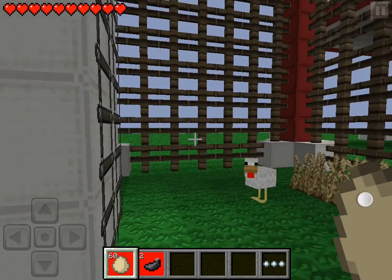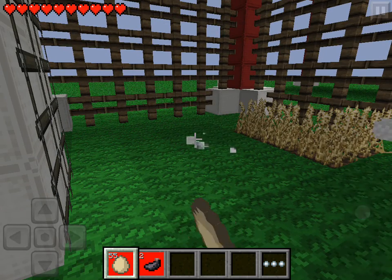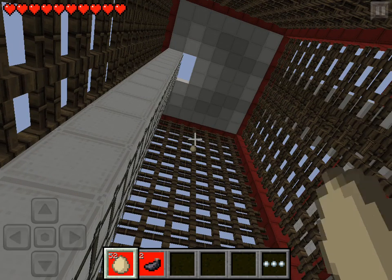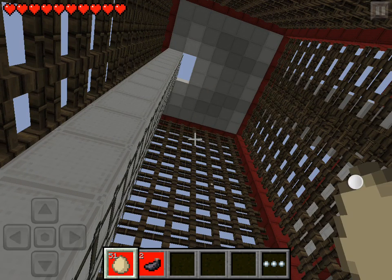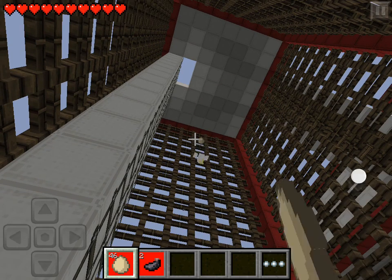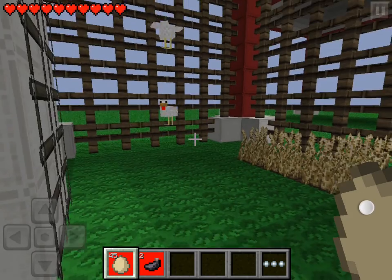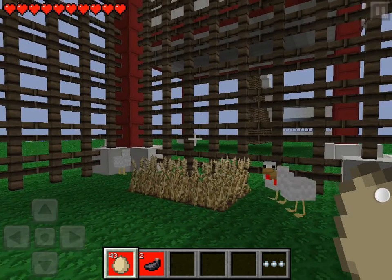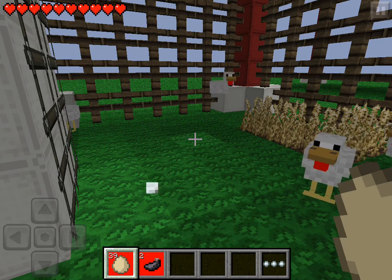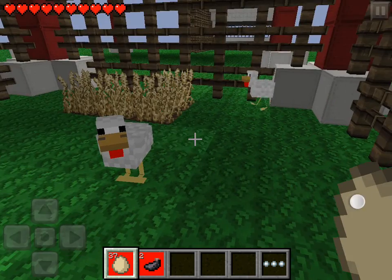The best thing about the eggs is they actually spawn chickens. If I shoot one up there, eventually it's going to spawn a chicken — like that. You can get these from imcpedit, but it will be cooler when it's in the creative inventory because it's a lot easier.